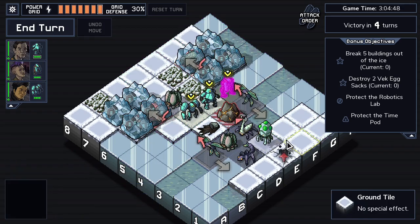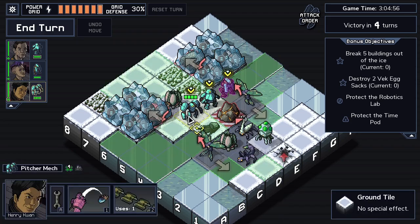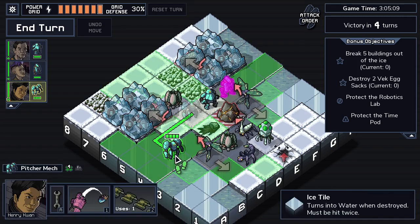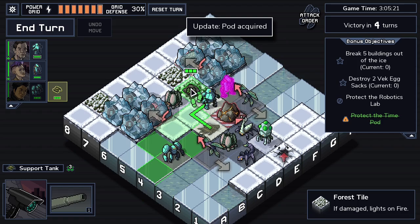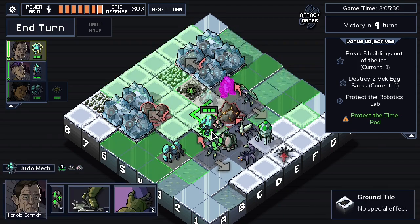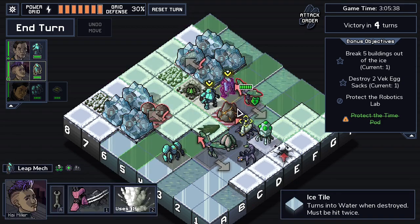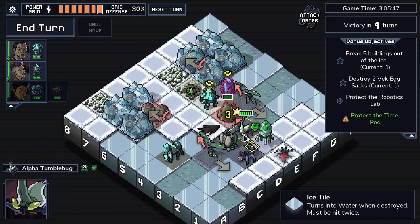Am I willing to let Kai take a hit so that that can happen though? Maybe not - maybe I kill this another way. I'll definitely get the tank out, that's clearly happening. The tank can actually survive two damage so that's nice. Or I can deploy it here and then move it out of the way, that's even better. I think I've lost track of who was doing what. Are you on ice? Yes you are - so if I do damage to your tile to crack it, then the boulder would blow it up.